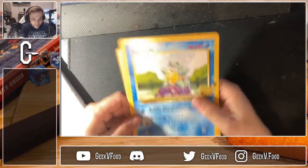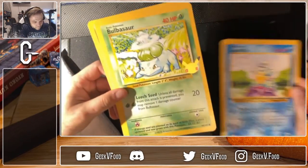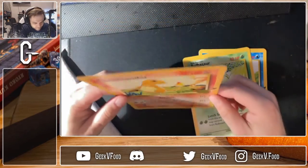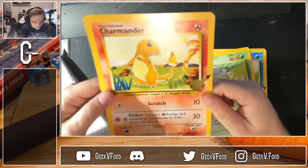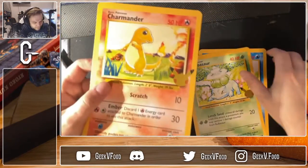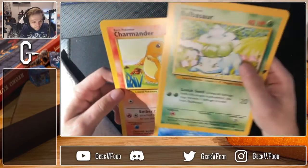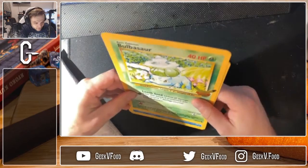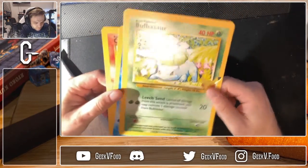So here we have the giant oversized cards of Squirtle, Bulbasaur, and Charmander. These are really cool. They're basically just oversized Pokemon cards. They're the same thickness of actual cardboard, actual playing cards, and it doesn't look all pixelated and blown out like you would think if you're just trying to inflate something. These actually look pretty dang good.